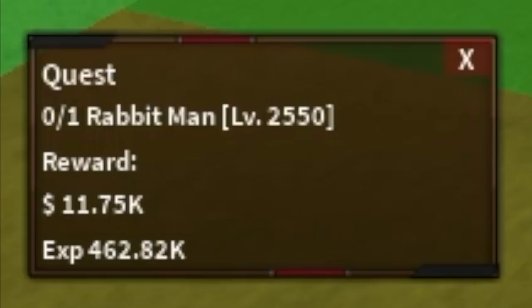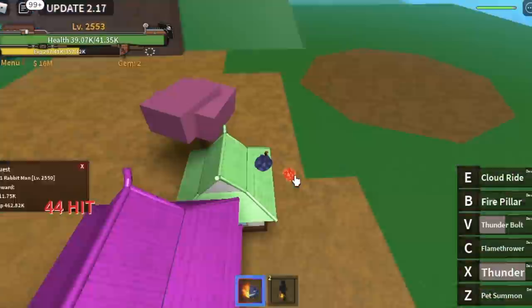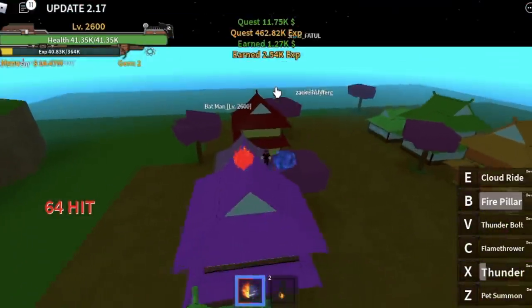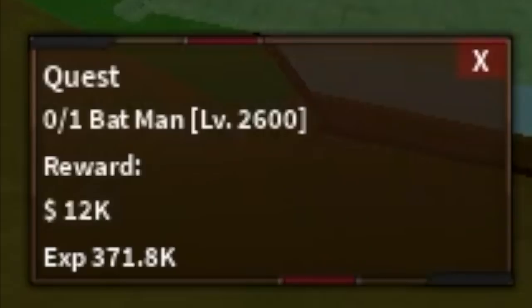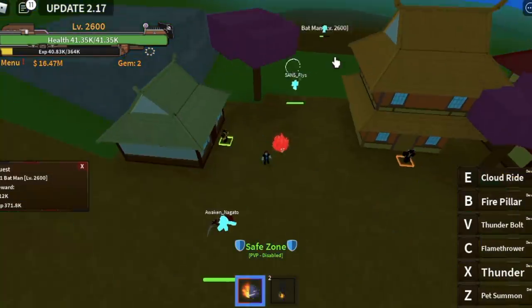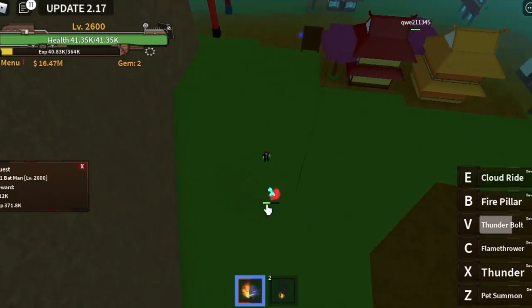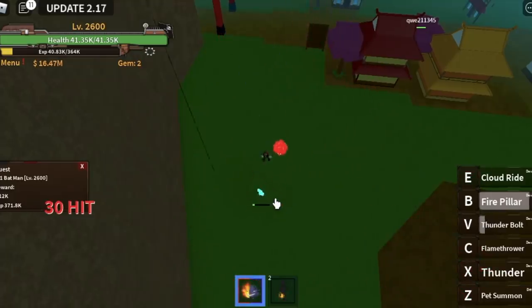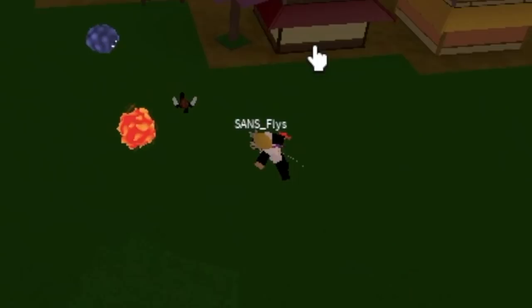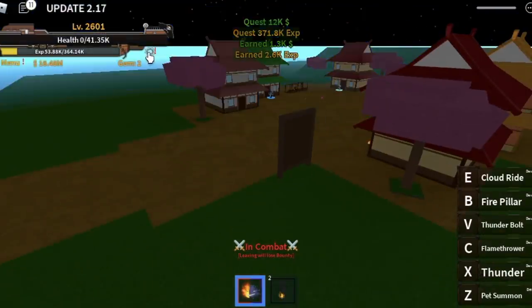After that, you can now go to the Rabbitman at 2,550. Same as the Violet Samurai, it's easy to defeat. Another 50 level ups here, and after that our next target is the Batman. Shoutout to all Batman fans out there. We're leveling up with the Batman, but there's always a bounty hunter — let's call them the Joker. Shoutout to Sans_Joker who defeated me while grinding. Enjoy the bounty, have a great day.